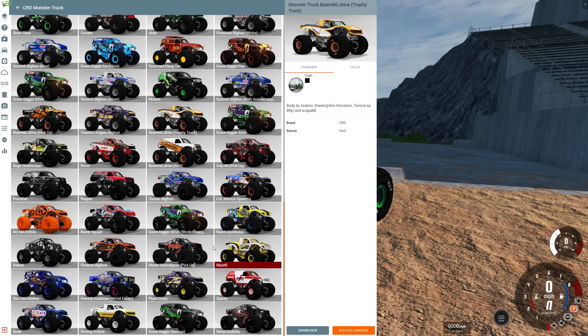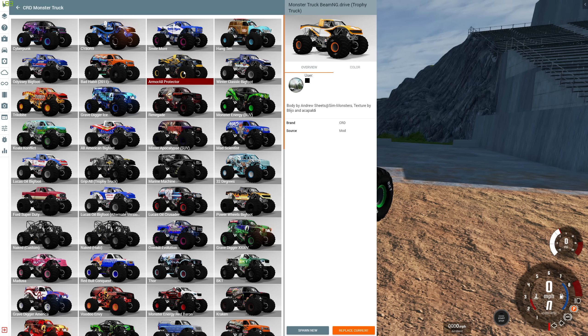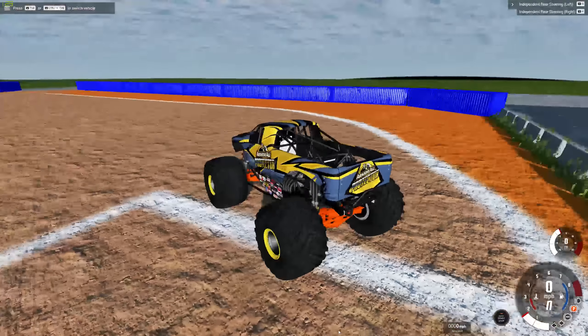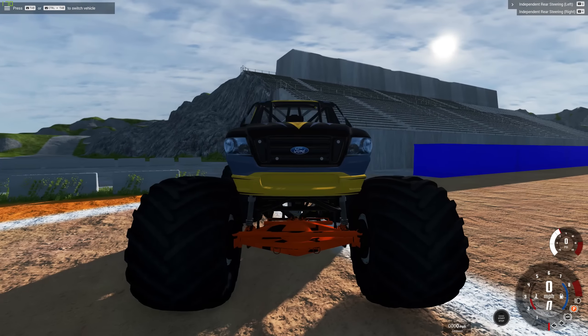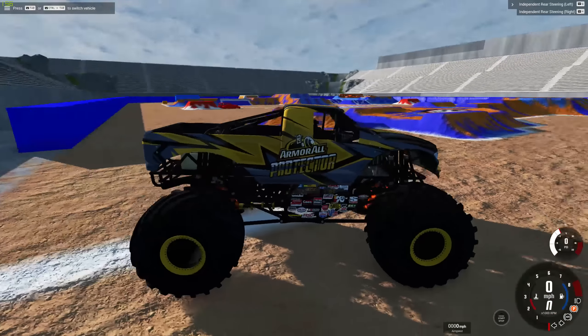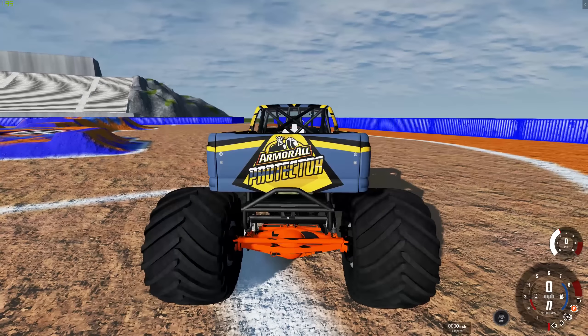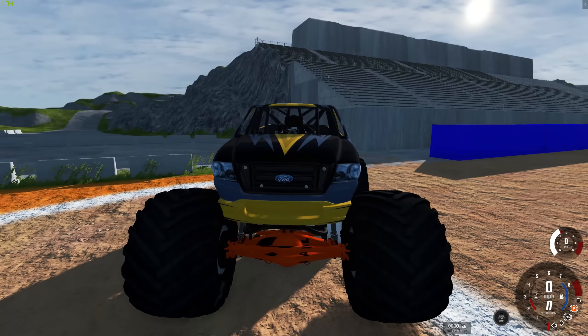So which one do we want to try out? I kind of like this Arborall one right here. I think that looks pretty cool. So let's go ahead and spawn this thing up so we can take a look at the new body style here. There we go. Look at that — it's just straight up a Ford F-150. But why am I missing textures down here? I might have to reinstall the mod after this. I think the mod still works, so let's fire it up.